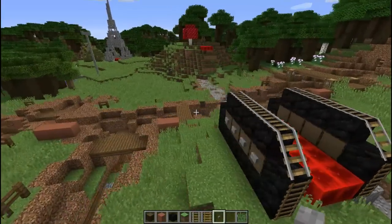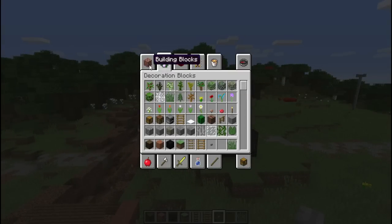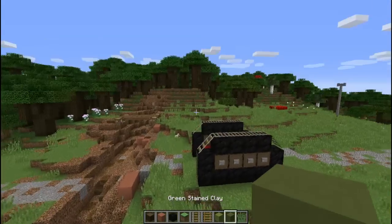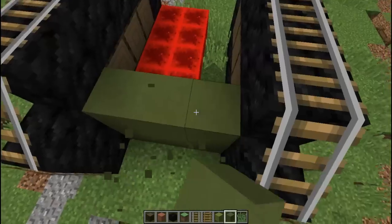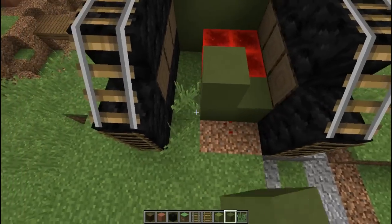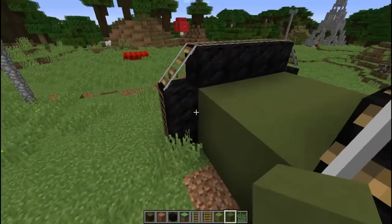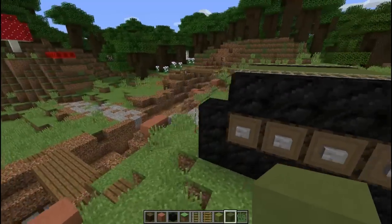It doesn't really matter what goes on the inside — you can keep the tank hollow or use something totally different. This isn't going to be a modern tank but it's not going to be an old tank either. What we want to do is get some clay — we want the limestone clay and the green stained clay. First, fill the entire inner side of the tank like this. You've got a square in here and it doesn't come right up to the end of the tracks, but it can come to the top.